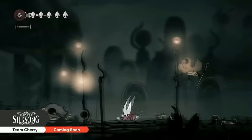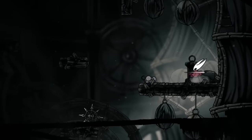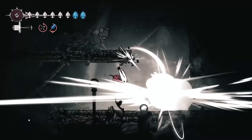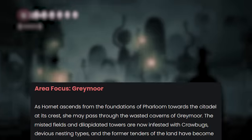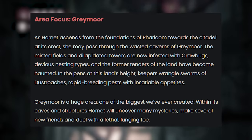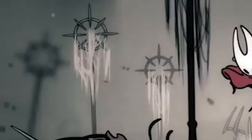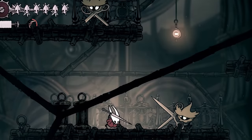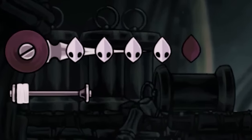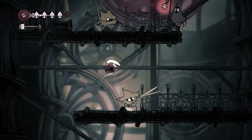Greymoor can be broken down into a few sub-areas. There are the wide open fields with nothing but gravestones and distant towers and windmills in the background. There's the indoor sections with tight hallways and large open rooms. There appears to be a small village or rest area of some kind, and of course there's this dank basement area that appears to connect to the forest region. From Team Cherry's blog posts, it is explained that the tenders of the land have become haunted, and the place is infested with dust roaches. Despite that, we do catch glimpses of what the bugs of Greymoor have been doing here. This area is filled with enemies carrying around giant scissors, and we can see several empty spools discarded all over the place.